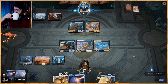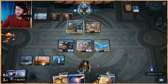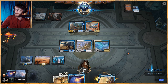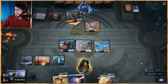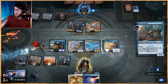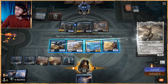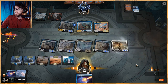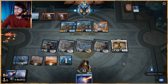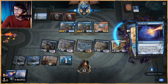We pass the turn — not much we can do. We're going to either counter something or flash out Brazen Borrower depending on what they do. The only thing we actually counter is something that kills one of our creatures. If nothing kills our stuff, we flash out Brazen Borrower and then get Sephara down next turn. No blocks — we take five, totally fine. We flash out Brazen Borrower, and now Sephara comes down next turn, giving everything indestructible. We still have a counter up — hopefully that's the right play.